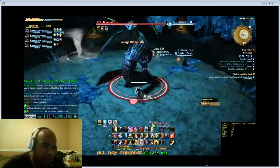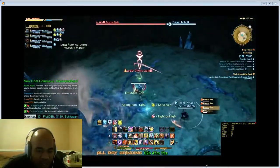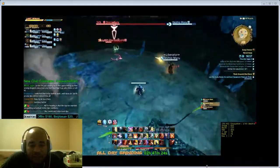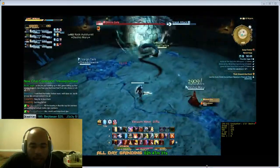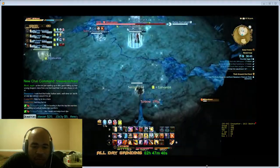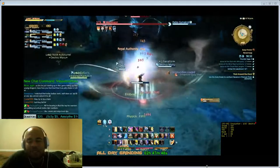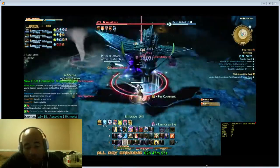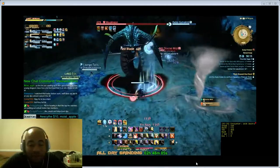Don't worry too much about the healer getting interrupted by whirlwinds — pop cooldowns if needed, it happens a lot. As a tank, watch for tornadoes and tank on the edge. DPS the adds each phase, get the snake out of invincibility, and repeat. Always run toward the center when the pushback comes. Standing in the middle is a surefire way to make sure nobody dies. Keep repeating this phase until the Warkion — the snake or serpent — dies.